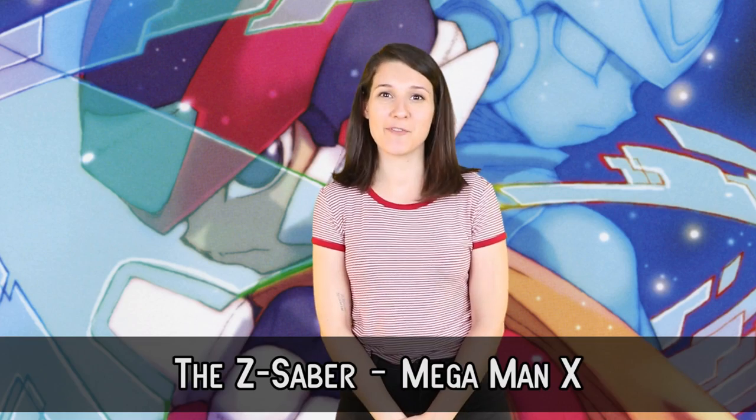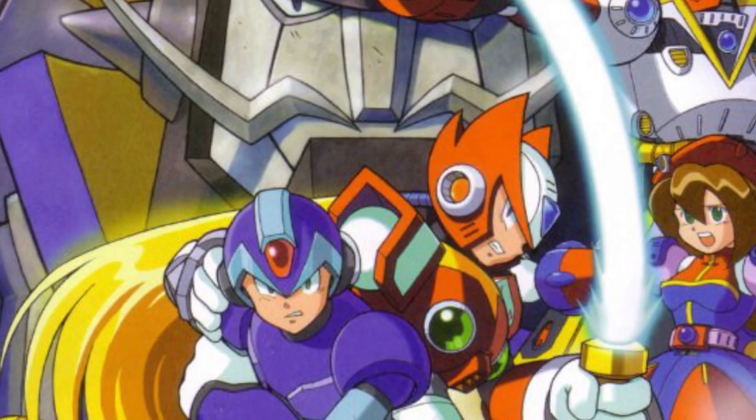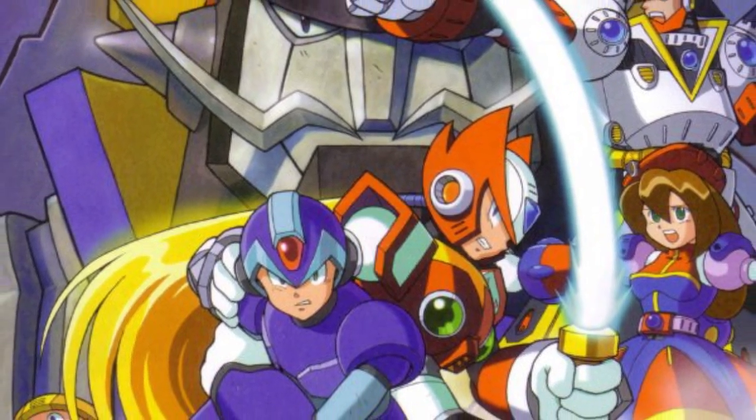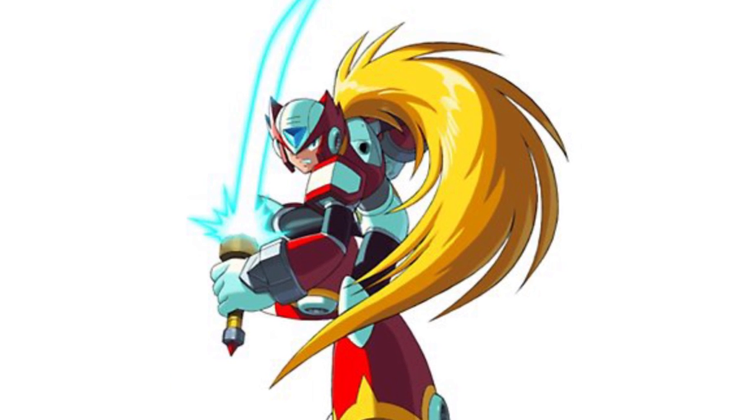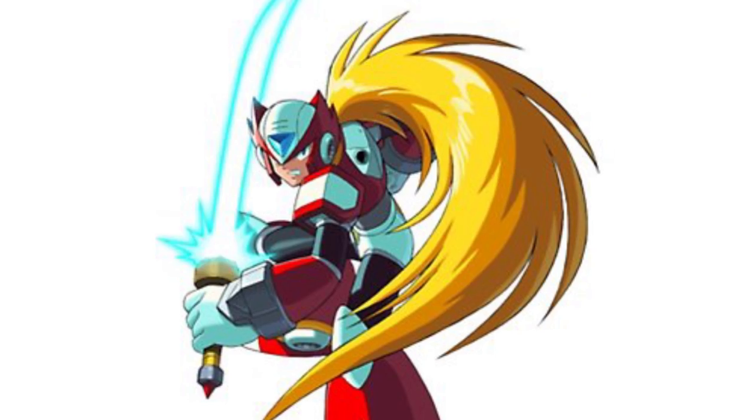Number 9: The Z Saber. Mega Man X Zero's weapon of choice, the Z Saber is pretty darn cool. Zero first acquires it in Mega Man X 2 after he was remodeled by the X Hunters, and it's been in every game since. Projecting a solid beam of energy from its hilt, the sword is more than just your typical take on a technologically advanced weapon.